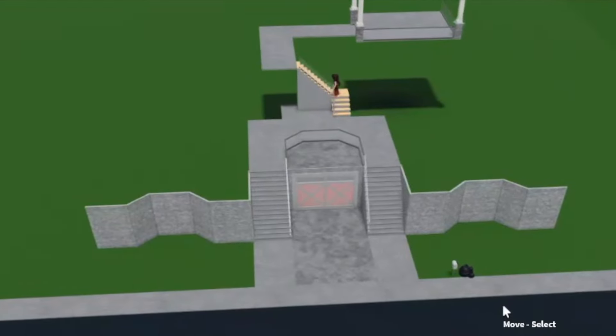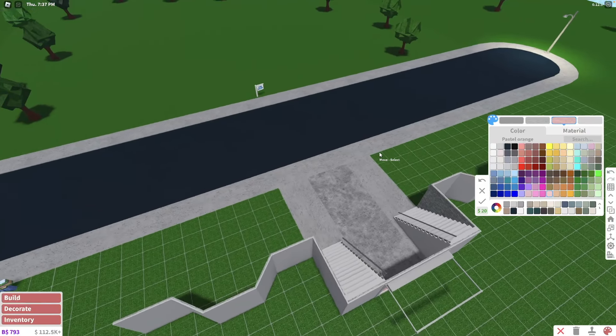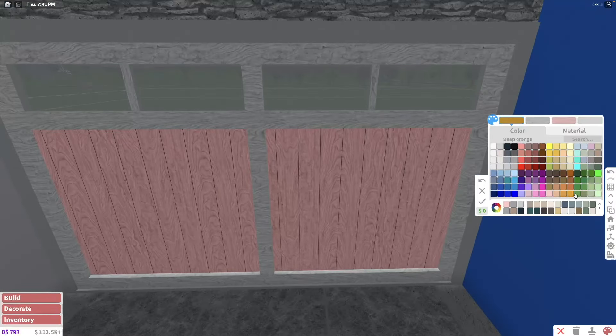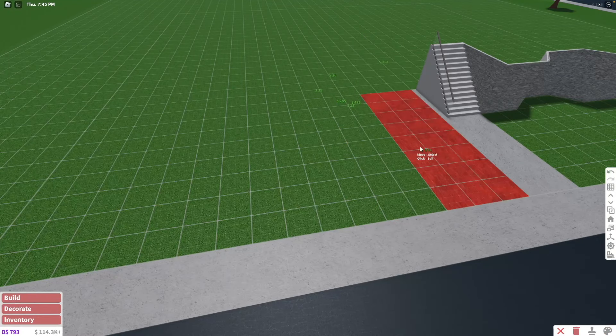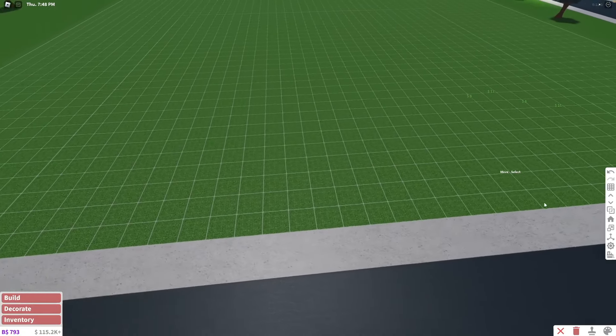She got out of build mode again. Oh, are you okay? She left again - that is a joke. Right when I find the right shade of pink that she was using, she probably left because I was copying her. That is kind of a bummer, makes me feel kind of sad. But that is the point of the challenge, so I don't care.